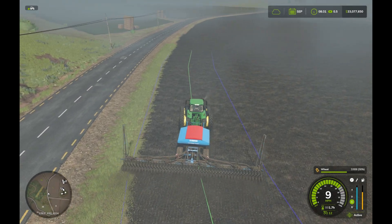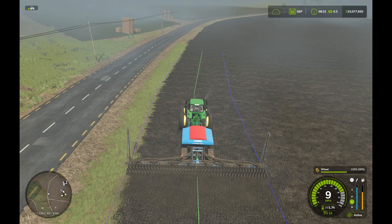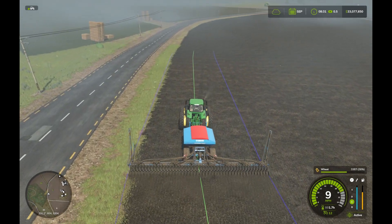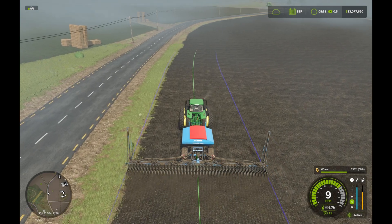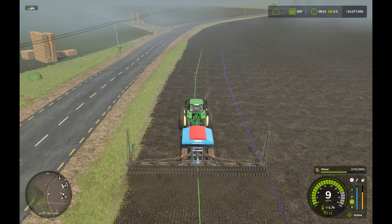Hey guys, welcome back. Today we're going to be taking a look at whether swathing is worth it or not in Farming Simulator 25. We're going to do the five crops that you can swath — wheat, barley, oats, canola, and soybeans — and just see how much more money you make if you swath them versus if you just grow them and harvest them normally on the exact same field.